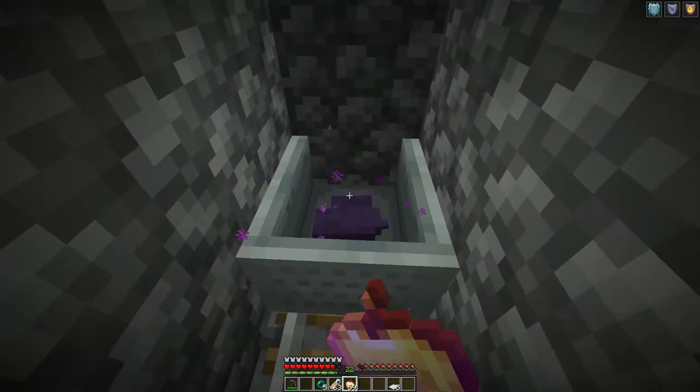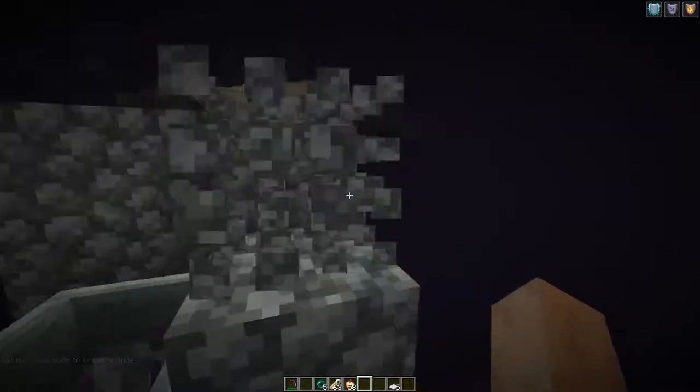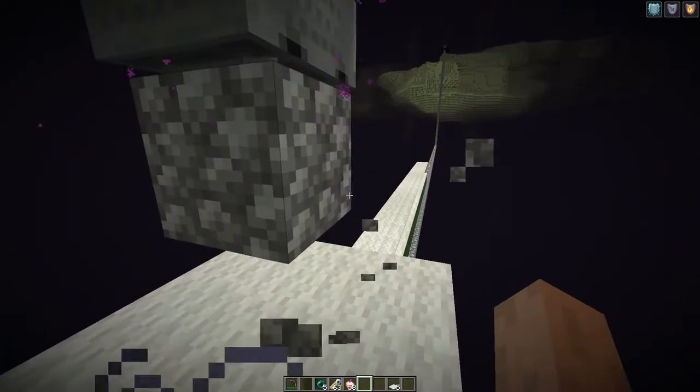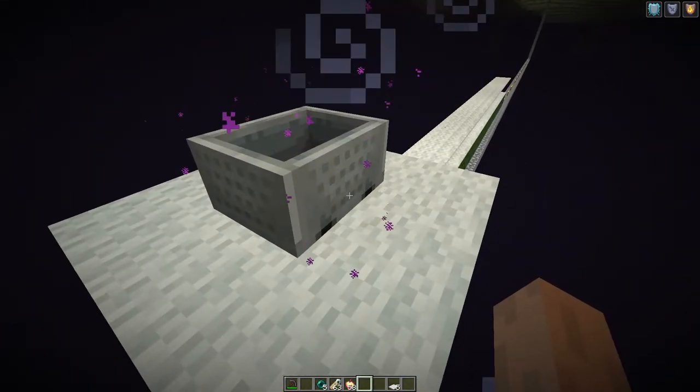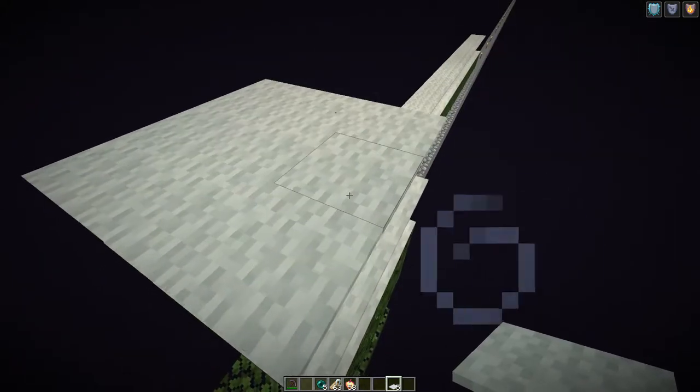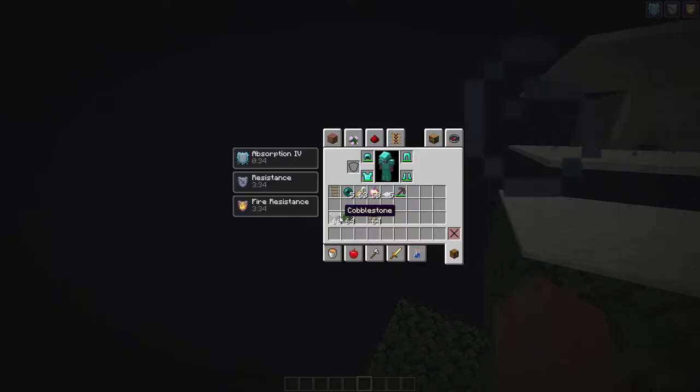So now we have an Enderman. We can remove the walls here and drop the Enderman into place. Now the Enderman is positioned in the farm. It's time to build the spawning platform. For that you only need something like oak leaves — you can use other non-spawnable blocks as well, as I explained before, like clay — and you need a spawnable block like cobblestone.